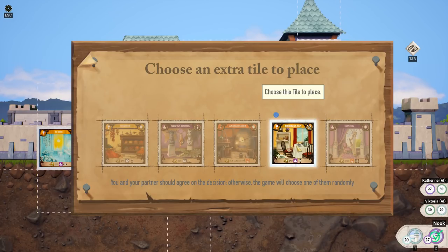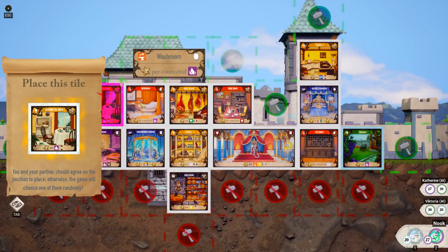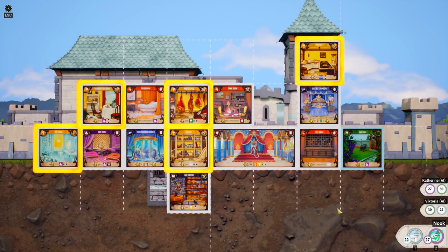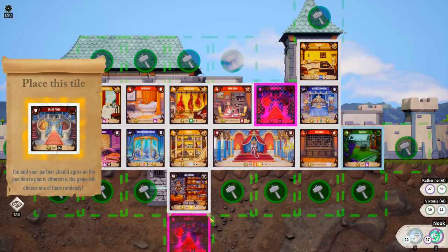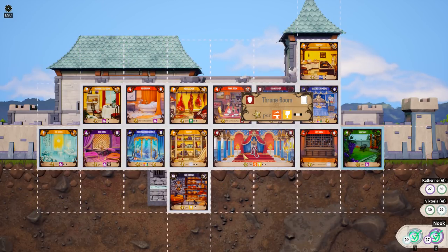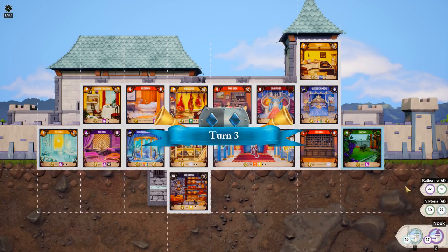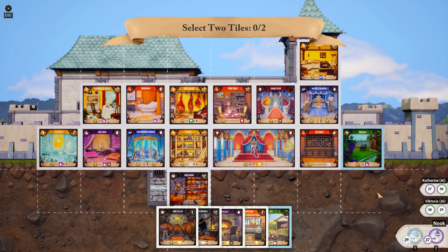Extra tile to place — we're going to place a morning tea room, because that's what my computer friend wants me to do. We're going to put it right over there. Doesn't matter, though, because it's the same score no matter what we get. And we'll place a grand foyer. Now we're only one point behind — good job, Victoria. We're not being terrible. Victoria's in the lead now.